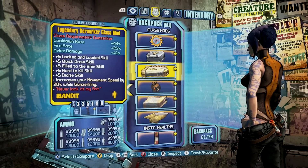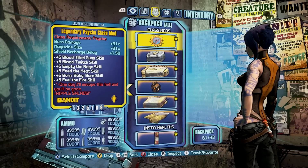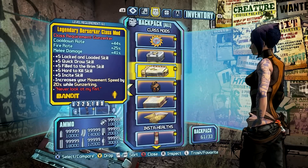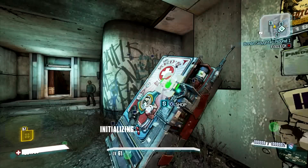Each item in your inventory has 9999, so that means you can actually sell as many as you want up to that amount and drop them. I'm going to show you a quick example.